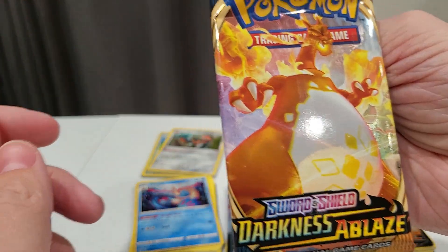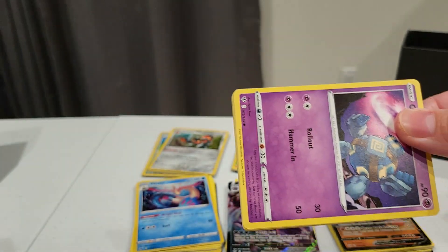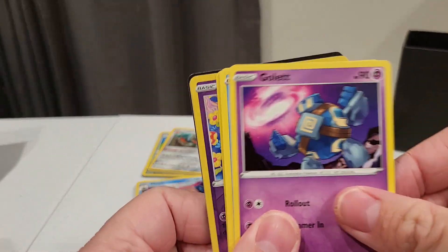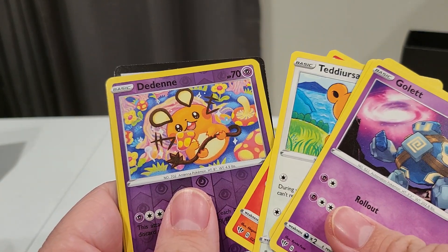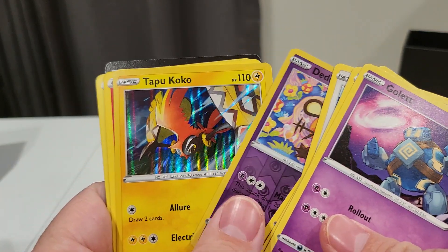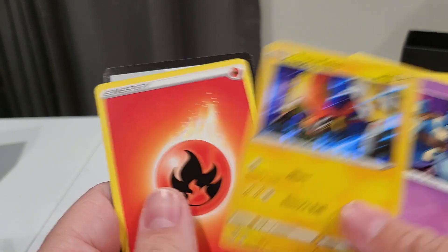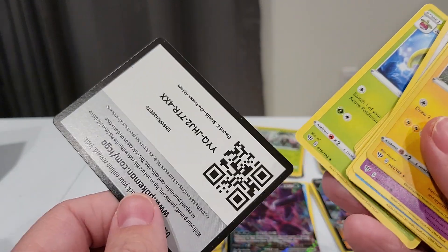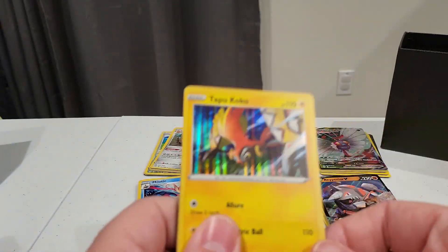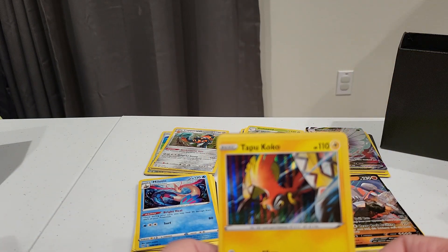Alright, Charizard pack — what do you got for us? See if he gives us some good luck. We got a Ursaring, Pansear, Applin, and Tapu Koko — something like that — Holo. And Code Card. Honestly, only one pack didn't have a Holo in it, which is quite surprising. Pretty happy with that.